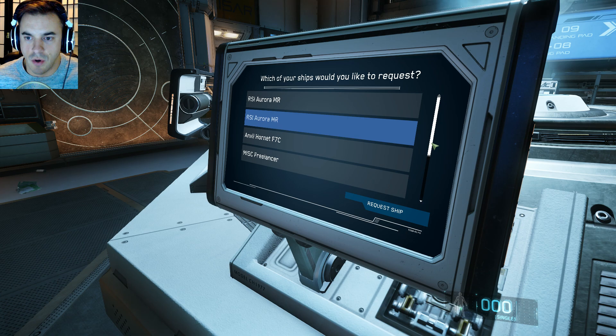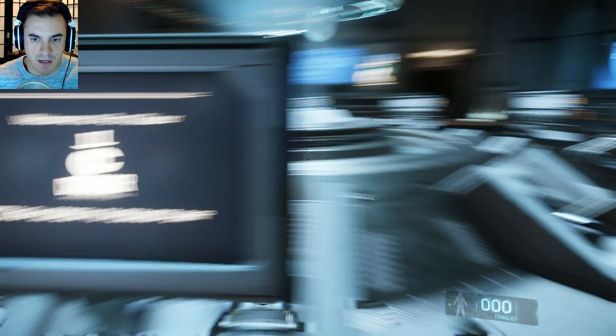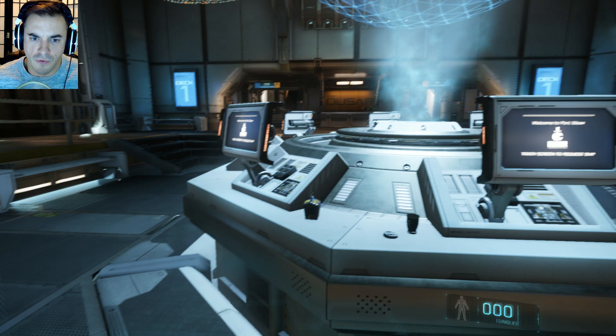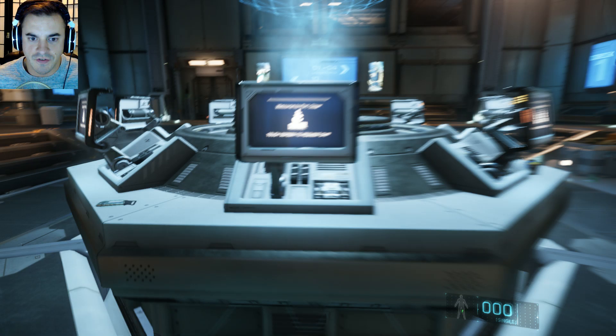When you first log in, this is where you can go to summon your ship. Right now we're at a spaceport and you see all these different terminals. You'll see people randomly run in here and kind of run to the terminal and then summon their ship.